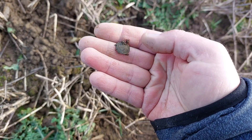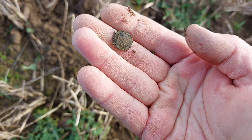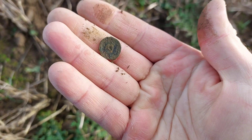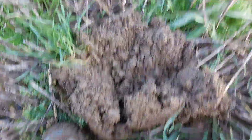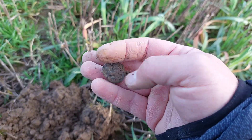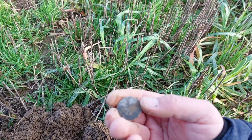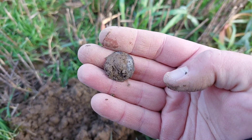Next one, VDI 24. Tiny little button. I can see a little pattern on there, but I dare say I won't get too much detail off it. Next target, VDI 23 — that's a button. Just a plain old flat pewter button. Still nice to find. I like finding buttons. Happy with that.